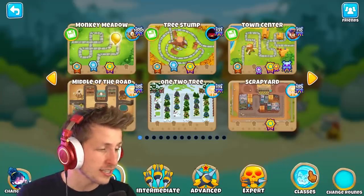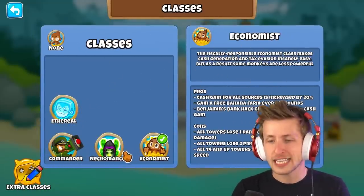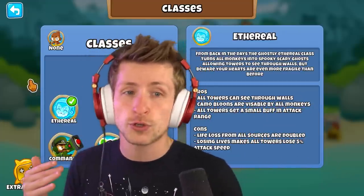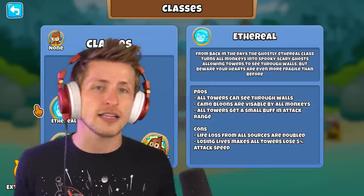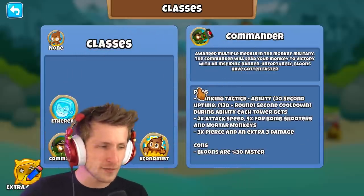The classes UI is down here — you can click on it and it opens up this awesome interface where you can see all the different classes and things you can choose from, which all have pros and cons. I'm going to be playing through Balloons with these pros and cons on individual classes, trying them all out, and at the end I'll rate them and let you know which one is my favorite. The Commander class is not working for me.